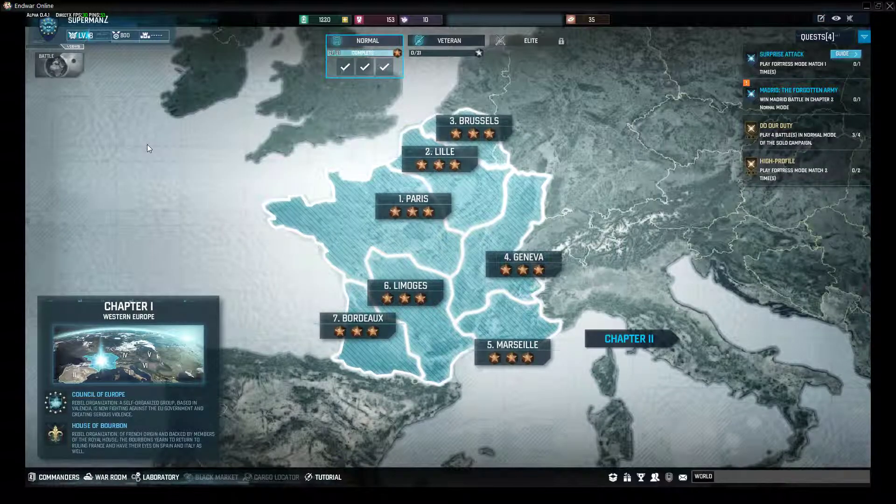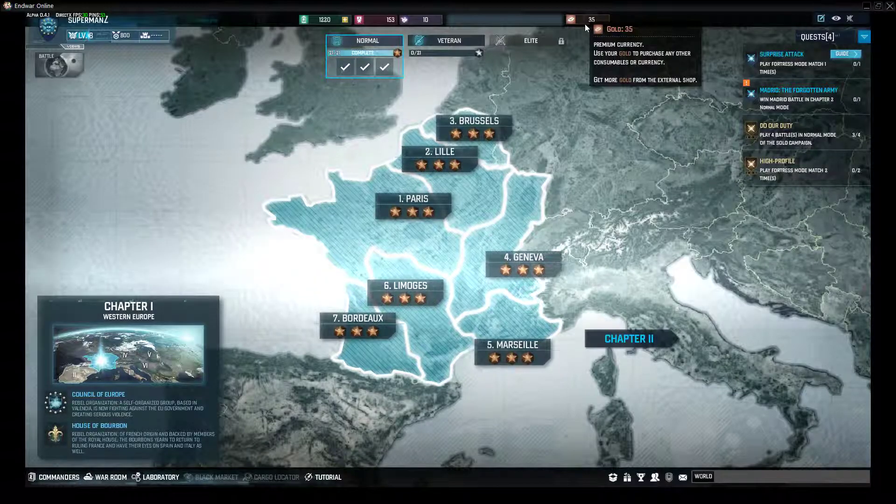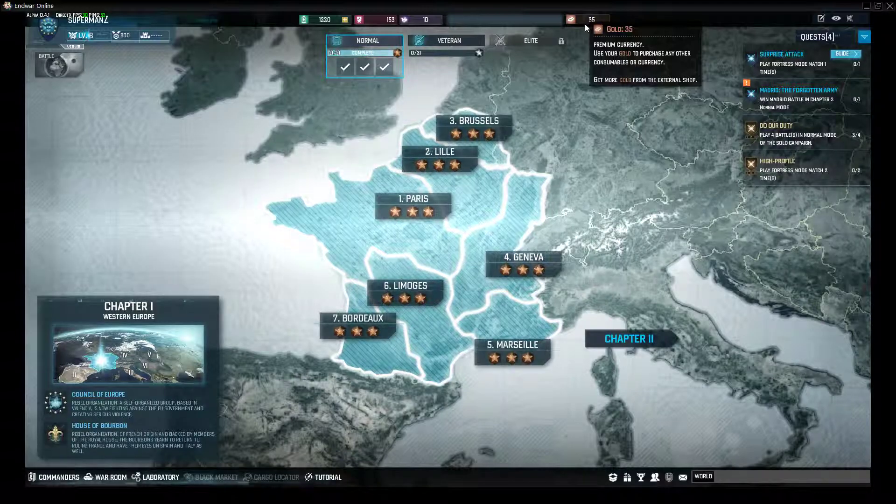You can obviously rank up, you can use gold which is shown at the top, and you can use that for basically crafting, buying and upgrading.